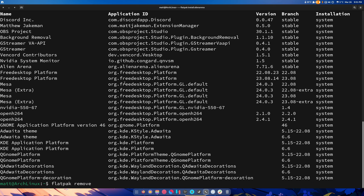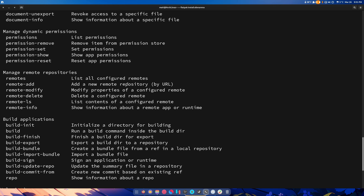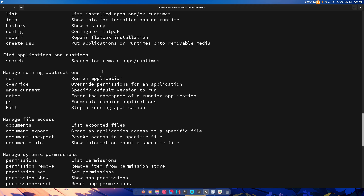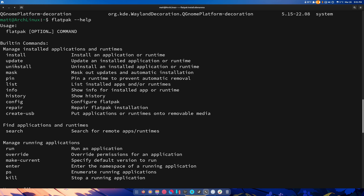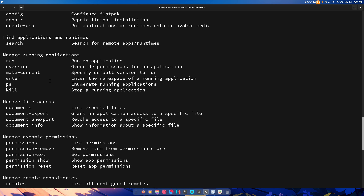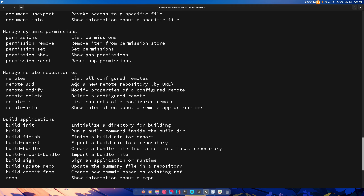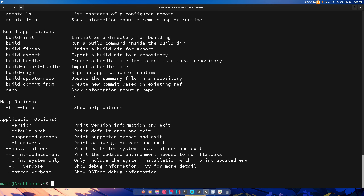Back to Flatpaks. You can also do 'flatpak help', and this allows you to do anything. You can even run them from the terminal. There's override, make-current, enter, PS, kill, install, update, uninstall, mask, pin, list, info, history, config, repair, create-usb — oh, that's pretty cool. And then there's the search command, and you can manage permissions and remote-add and stuff like that.